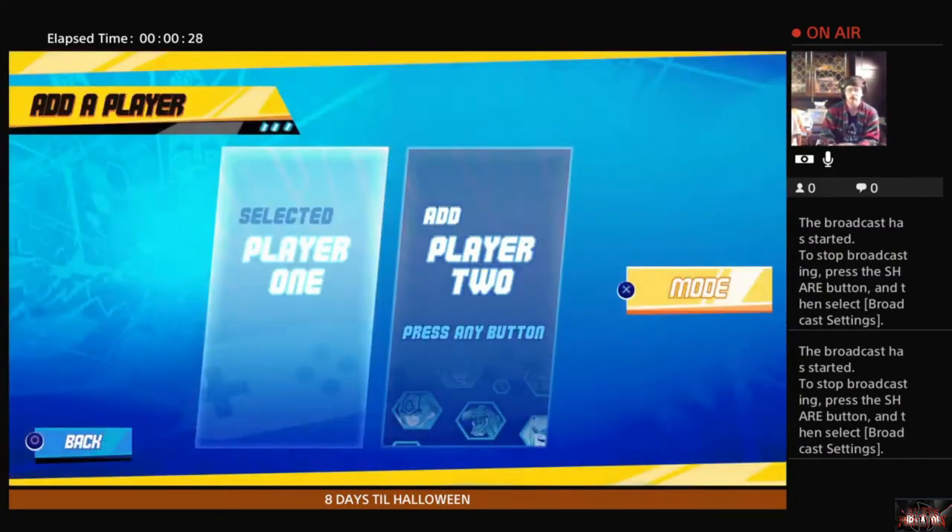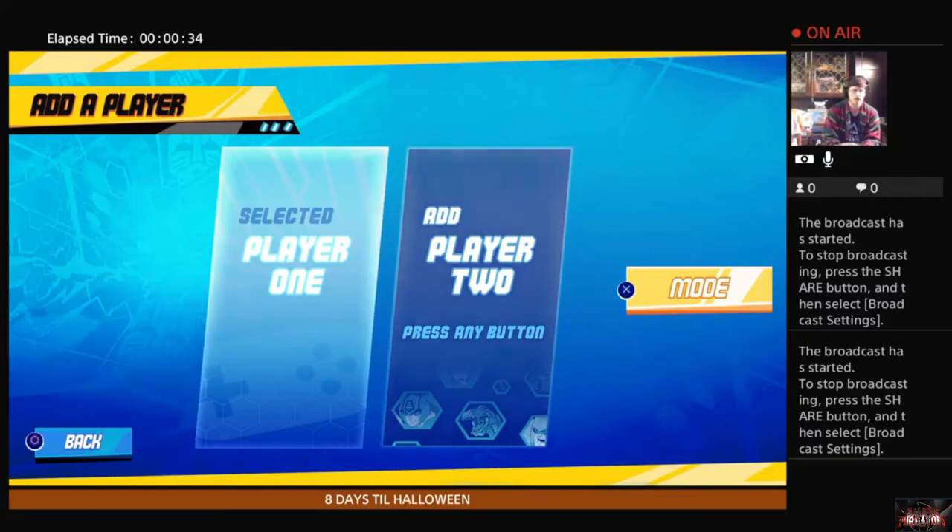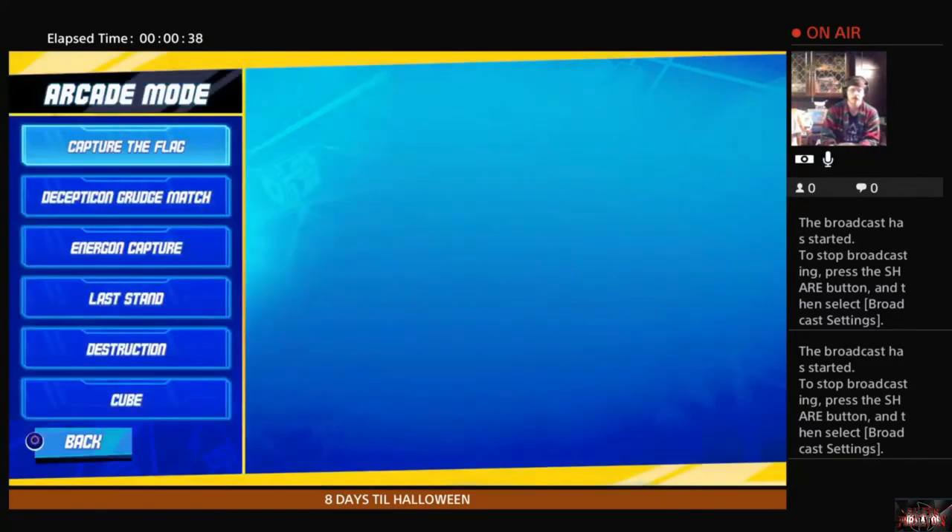So you go down to select arcade mode, you can choose between one or two players. Me and my co-host will definitely be checking these game modes out as the night progresses. We're going to select player one for now because that's all we have hooked up. The different game modes you get are: Capture the Flag, Decepticon Grudge Match, Energon Capture, Last Stand, Destruction, and Cube.